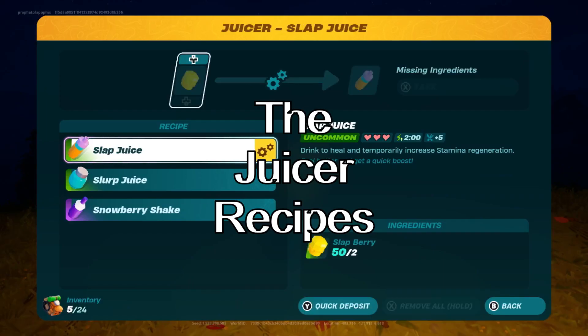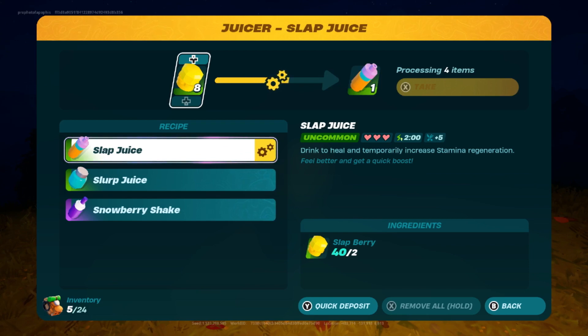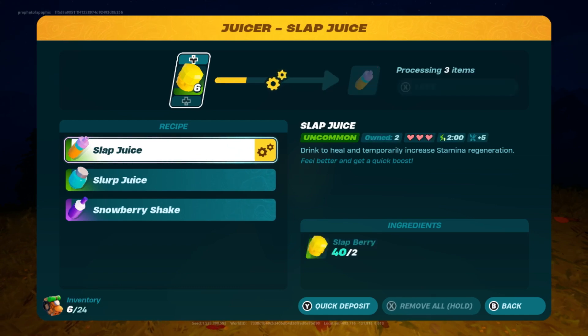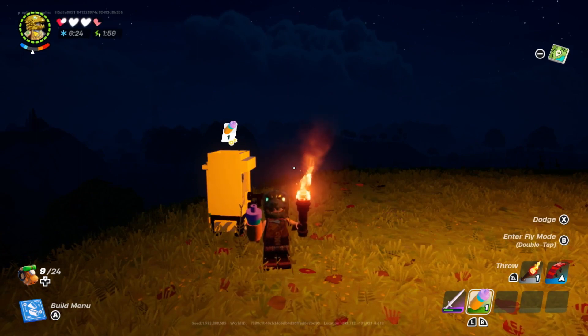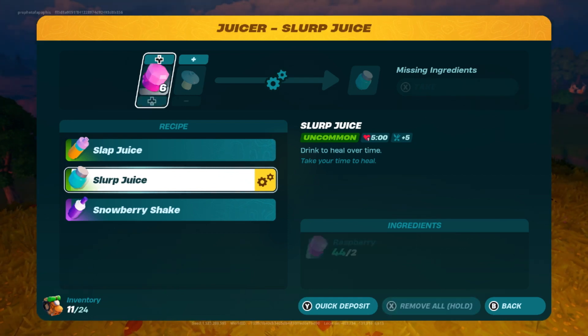The juicer provides 3 recipes, 2 of which will probably be unlocked when you first build it. All juices and shakes take 2 seconds to consume. The first recipe is slap juice, which requires 2 slap berries to make. Slap berries can spawn in all biomes, but they are most common around water, so the coastal biome is the best place to stock up. Slap juice recovers 3 hearts and 5 hunger, where the 3 hearts can be 3 bonus hearts if you consume the juice at full health. Slap juice also provides 2 minutes of increased stamina recovery, so these are great to take while exploring.